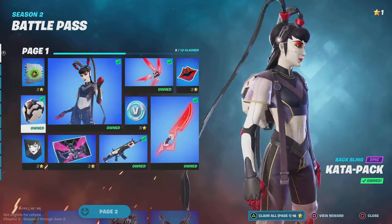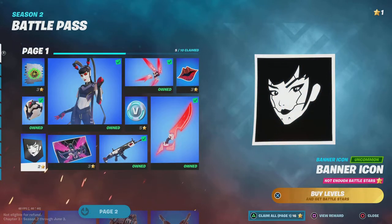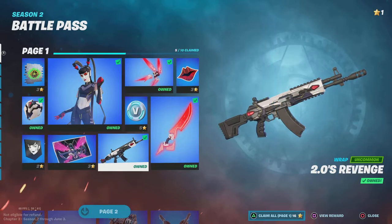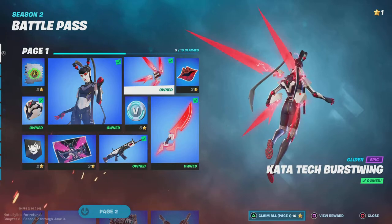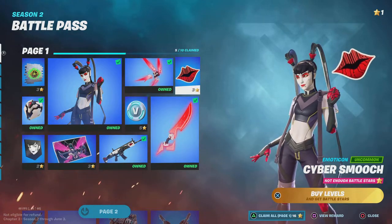Why does this person have such long hair? We got the banner icon, we got the loading screen which looks absolutely sick. The wrap, B-Bucks, and what I thought was the Backling is actually a glider. Cyber Smooch — I don't know why this thing exists.